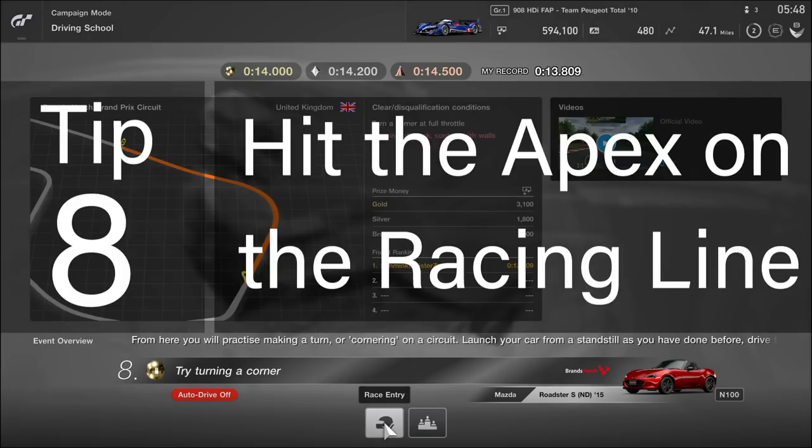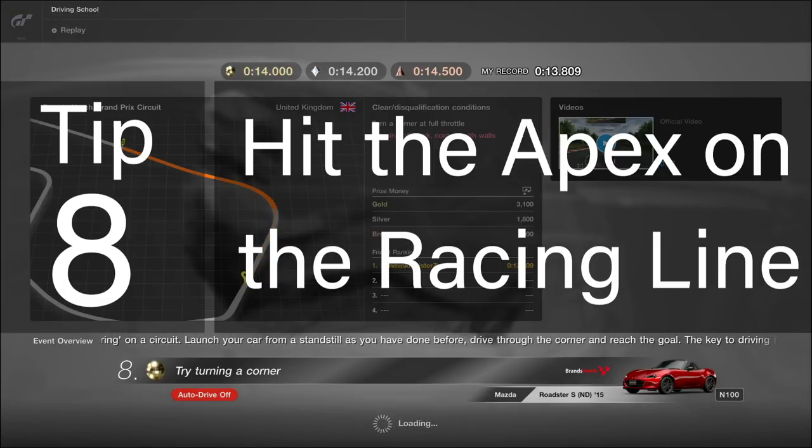Tip eight on lesson eight: hit the apex on the racing line. You want to take the widest radius turn using up all of the tarmac and making sure you get close to the inner apex point of the curve. Use the deployed cones as a visual aid for where you need to turn in, where to clip the apex, and where to exit the curve.